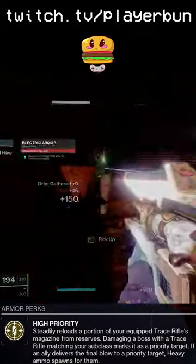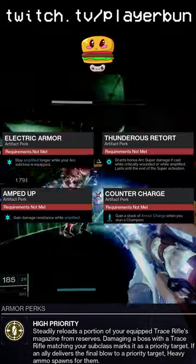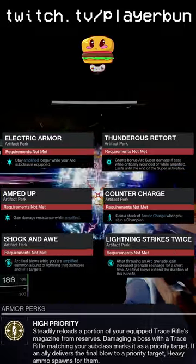Artifact mods to use this season are Electric Armor, Thunderous Retort, Amped Up, Counter Charge, Shock and Awe, and Lightning Strikes Twice. Use Authorization mods as needed.